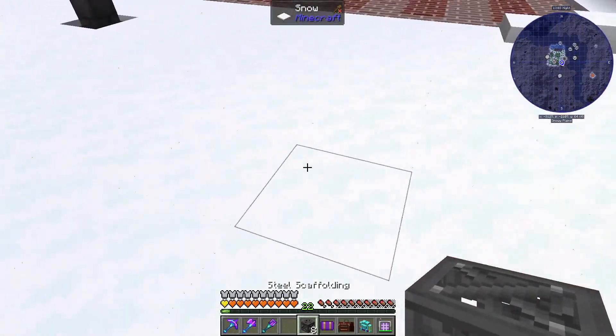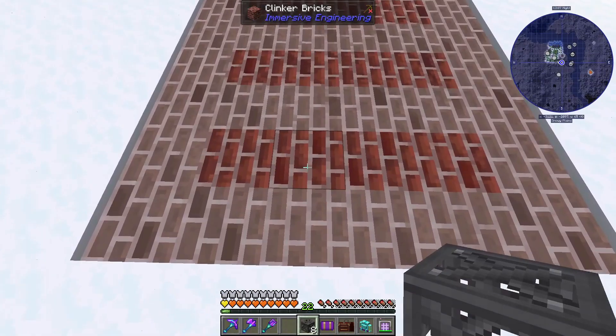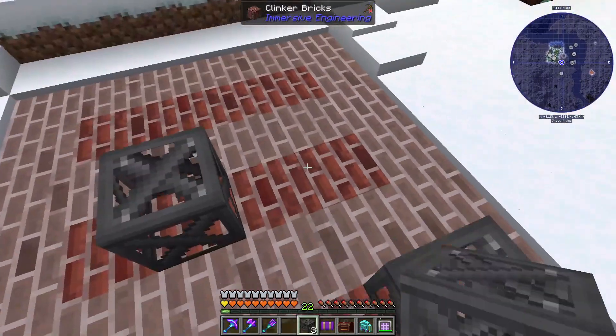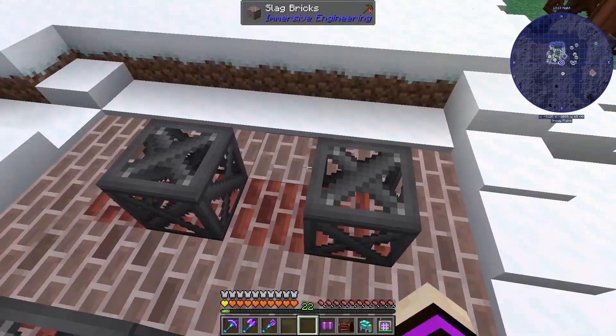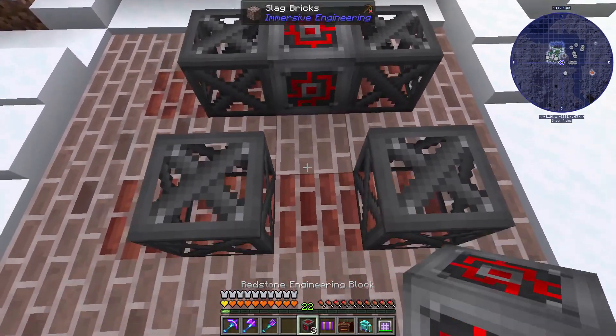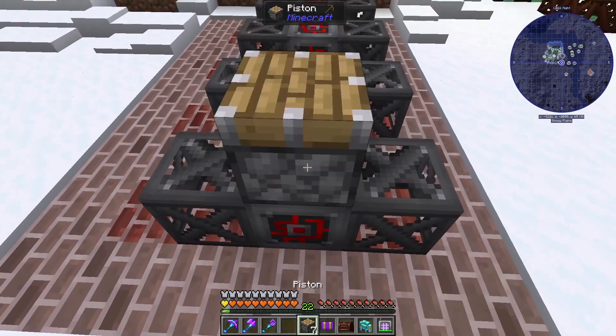These are going to be rather simple. We're going to go two, two, two, two, and two. And then in the center we're going to have our Redstone right here. On top of that, we're going to have our Pistons.